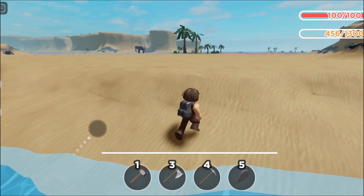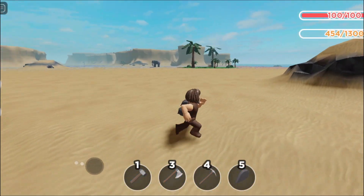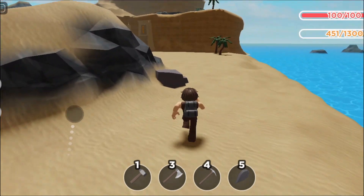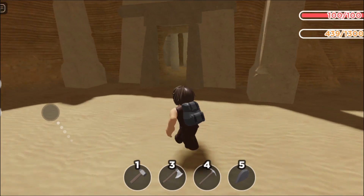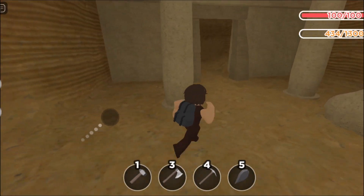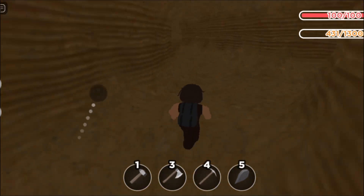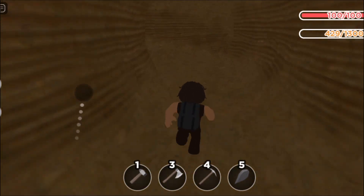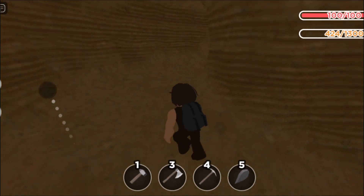Now once you've arrived at the desert place, you want to come this way. Over here you can see a little tomb. So you'll see all of that over here — you want to come this way until you see this little tomb here. You're going to go inside here, and then you go left, and then you keep going left. You don't go that way. And then you go up here, and then up here.